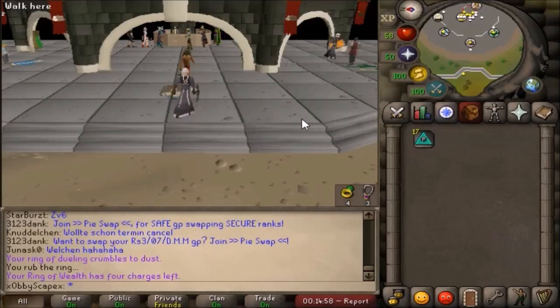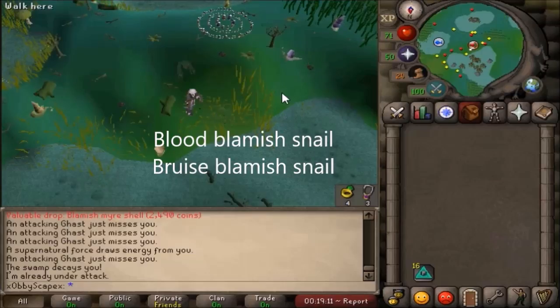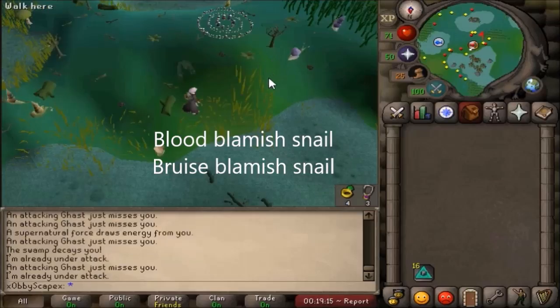What's up guys, today I'm doing a very weird money making method I haven't seen on YouTube — I even searched it up and nothing came up. There's one requirement and it is Priest in Peril. The money making is killing snails, in particular blood blamish snails and bruised blamish snails.